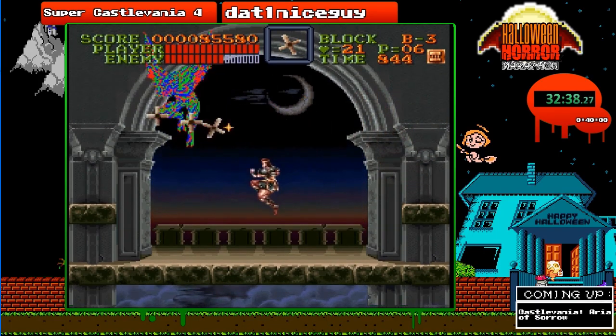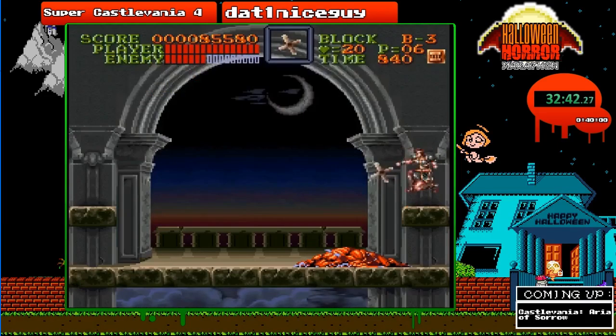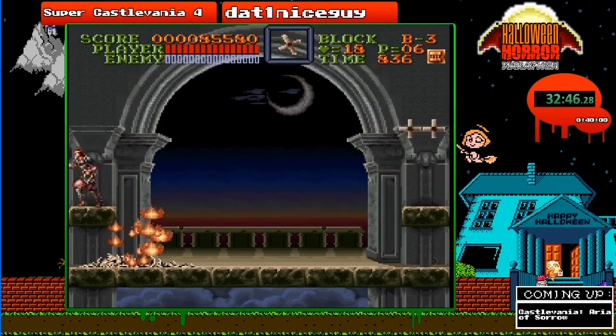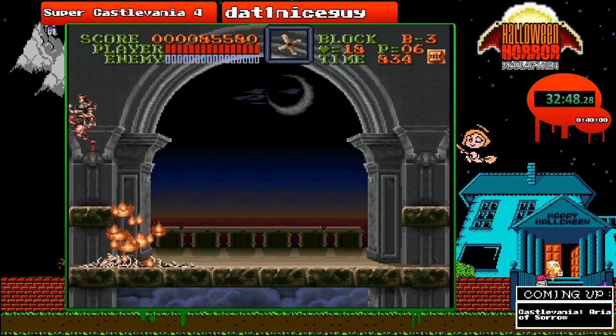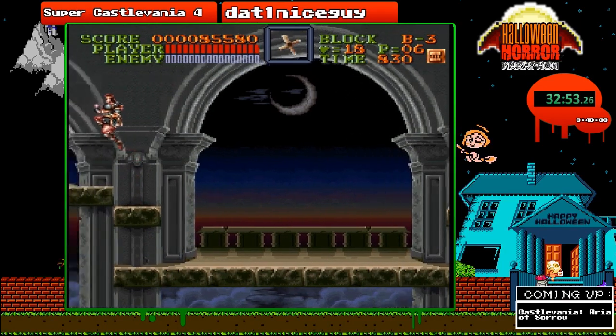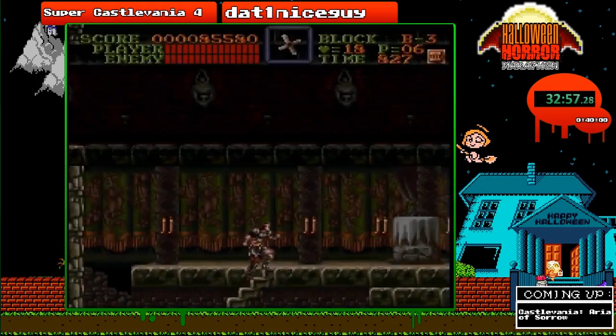Now comes Gaibon, who again appears in Symphony of the Night as well. He's still easy — just like that. Gaibon's still pretty easy in this game, just like he is in Symphony of the Night. Alright, on to the last boss of the boss rush — Death. Then up next is going to be Dracula.